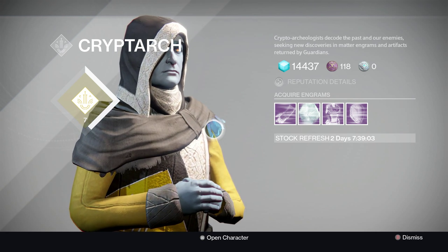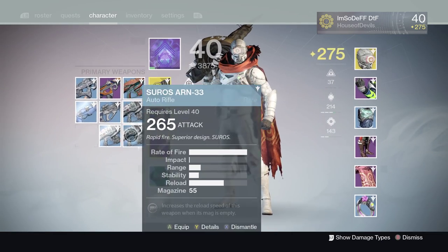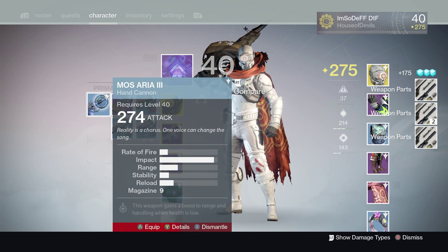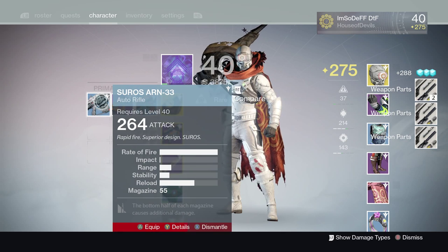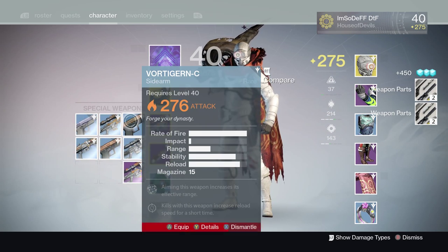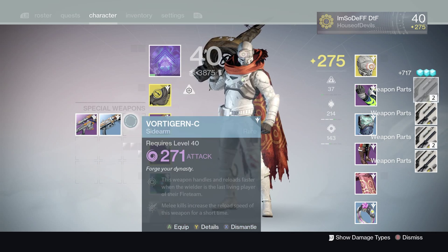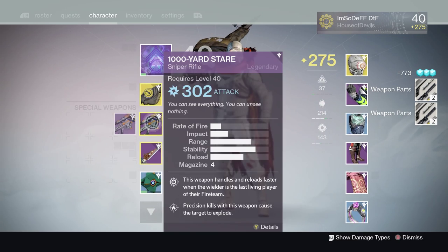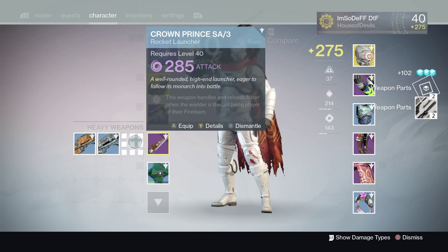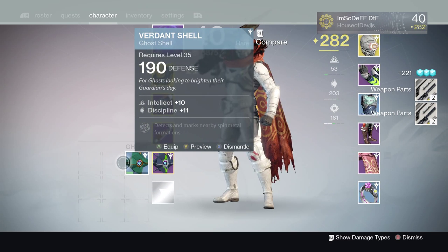I've been saving up a lot of these engrams for a long time. Now I'm going to have to do some sorting and see which ones matter. Actually, that's a pretty good scout rifle so I'm going to keep it. I really hope this Thousand Yard Stare is solar and not arc — that would be really nice. Oh baby, look at that! And just like that guys, you're at 280 instantly.